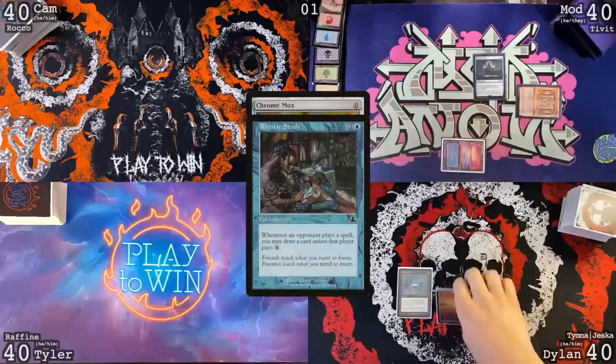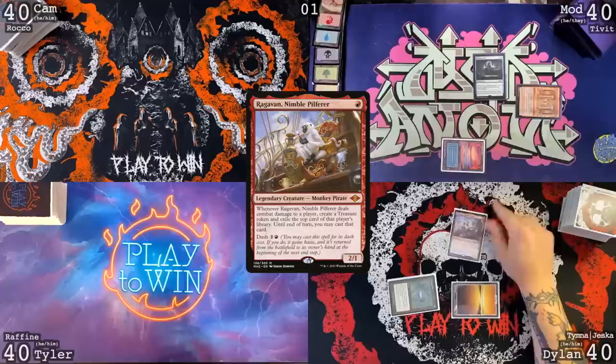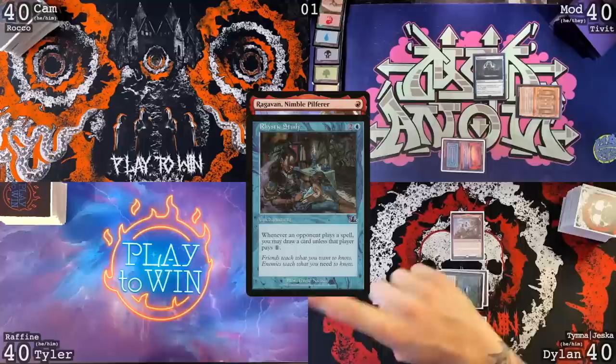Draw card. Play a Basic Plains. Cast a Chrome Mox. Trigger — I will pay for the Aristic Study. Under Chrome Mox, I will put Dragon's Rage Channeler. I'll cast Ragavan. So sorry, everyone. You can draw one — you can just have one. I did pay for the other one. Could have been worse. Pass turn.